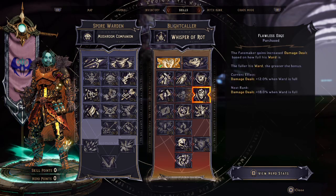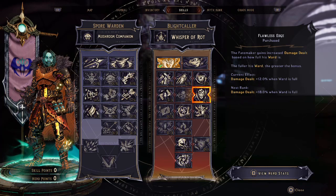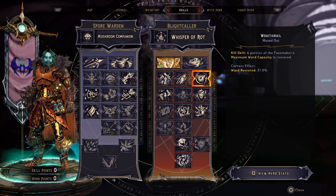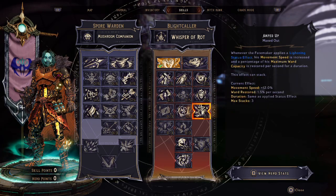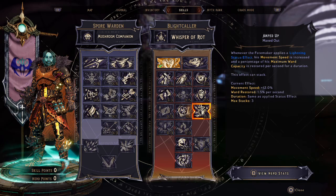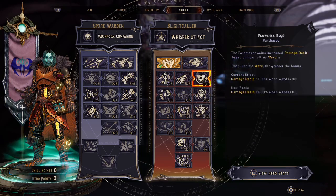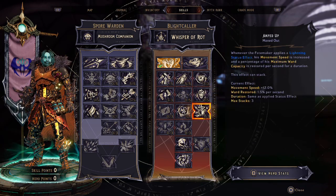Then, only two points in Flawless Edge. The Fate Maker gains increased damage dealt based on how full their ward is. So the more ward we have, the more damage the Fate Maker is going to deal. This plays nicely with Wraith Male, so we can increase the maximum ward capacity upon kill, dealing more damage. Then, in our next row, Amped Up — whenever the Fate Maker applies a lightning status effect, movement speed is increased and a percentage of maximum ward capacity is restored per second for a duration, really giving us a lot of ward bonuses with Flawless Edge and Wraith Male.